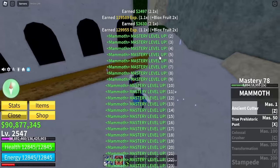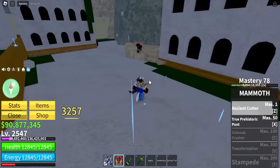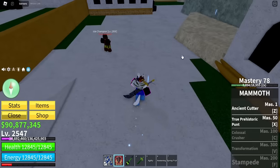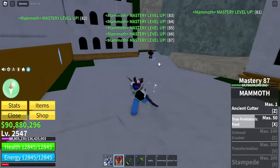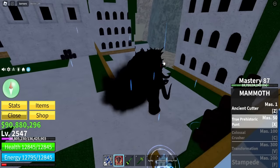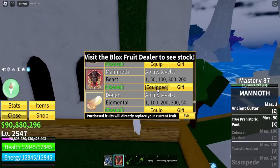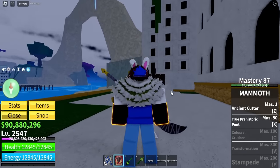We got some mastery. There's one more NPC - come on buddy, how did you survive? We got a new ability: True Prehistoric Haunts. Wait, what is this one? I wanna test it out. So X - these abilities are actually cool. And for this video, I'm also gonna be giving out one mammoth fruit. Just make sure you comment your Roblox username down below and subscribe, and I'll pick one winner and send them the mammoth fruit.